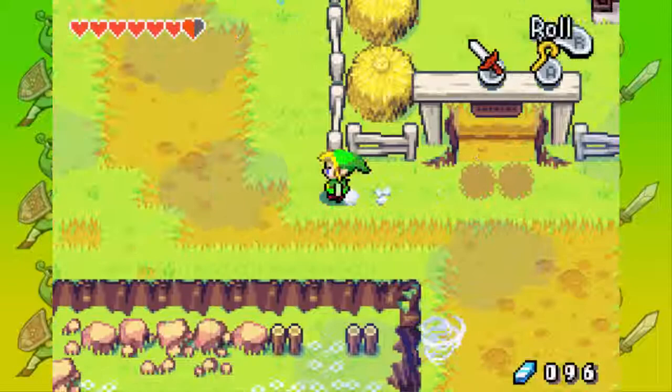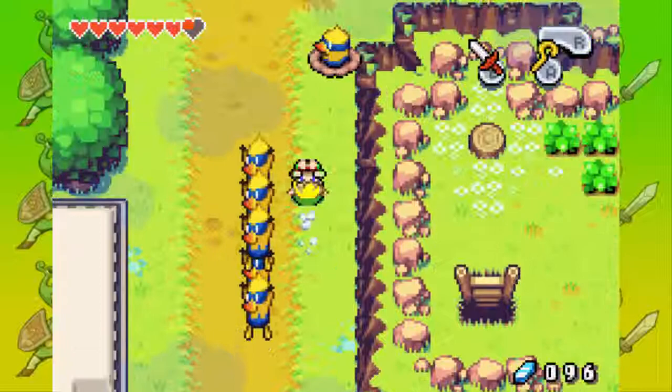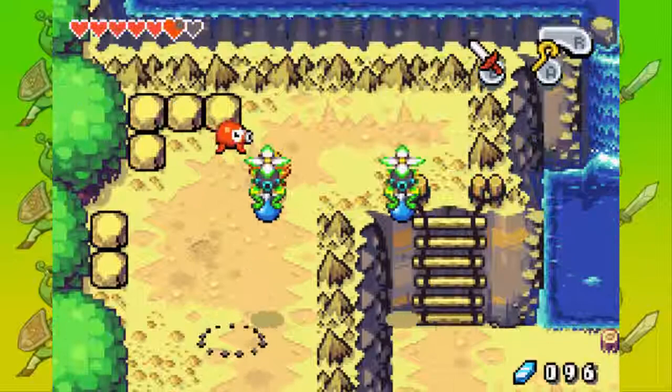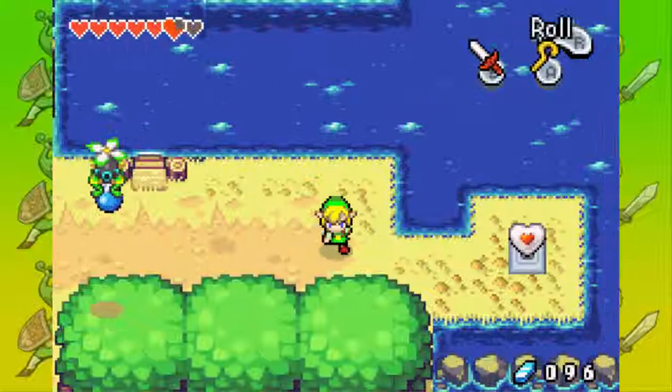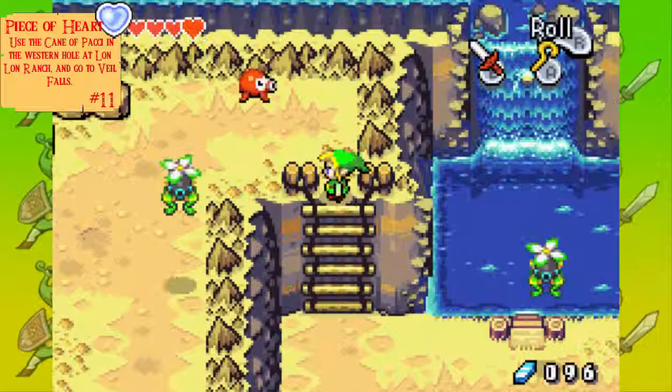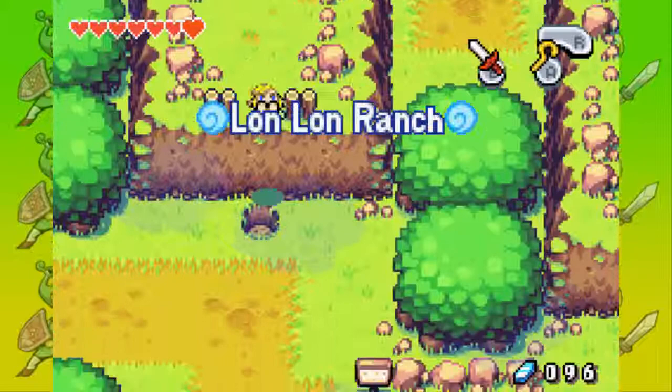I want to go up here — actually, up this way. This leads to Veil Falls. And there is a piece of heart here — piece of heart number 11. This is a very easy piece of heart, you just need a Cane of Pachi. Now let's go back up here and leave.